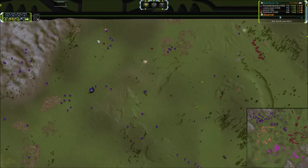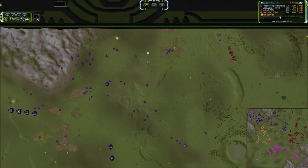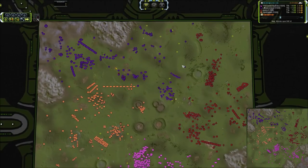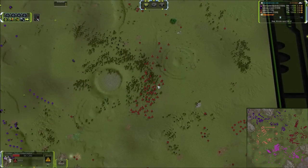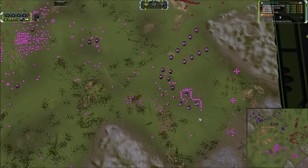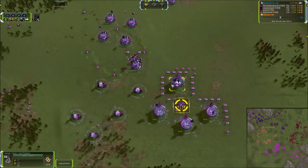Loopy is going to pull up and try to grab some of these T2 gunships, but his mass extractors are down at this point, so it's a moot point. So many interceptors — we're at 20 minutes. Not really seeing a major shift towards T3 air any time in the near future.